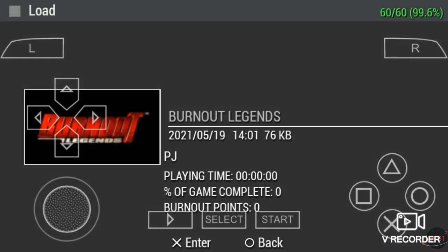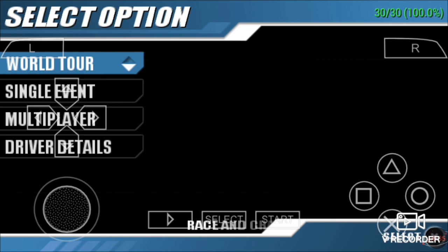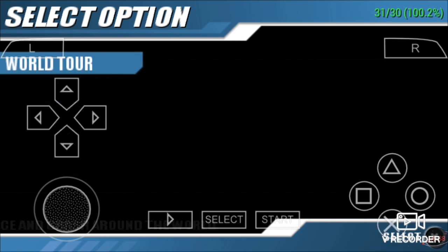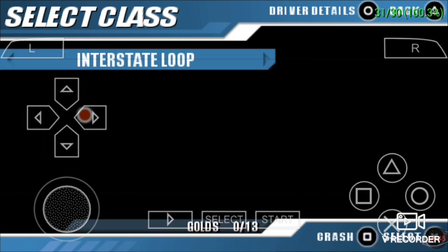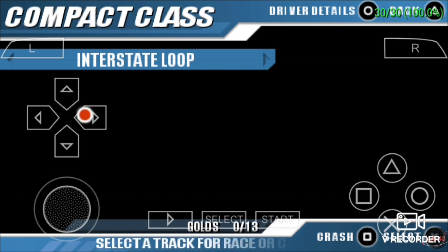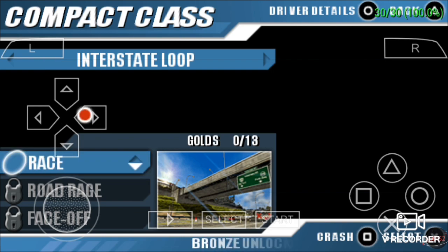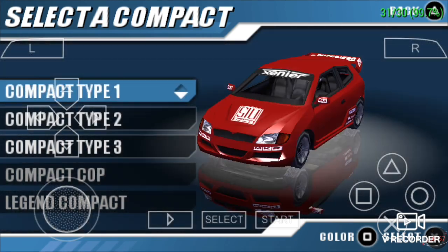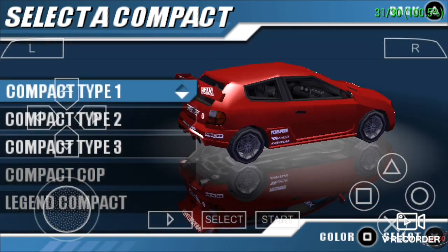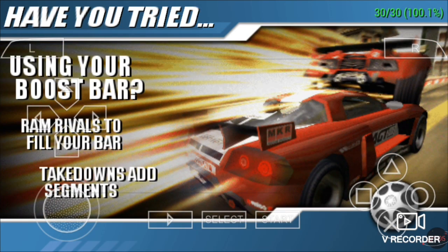I already have a profile in this game. Let's start the game with the first race. Let's start the game with 3 colors. Let's start the game with my favorite color. Let's start the gameplay.